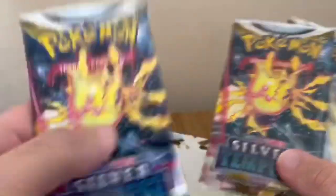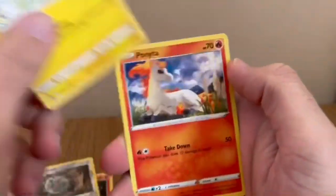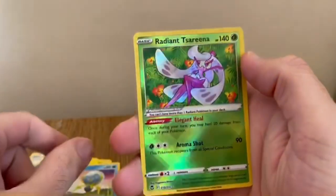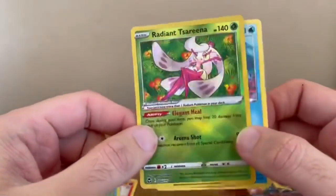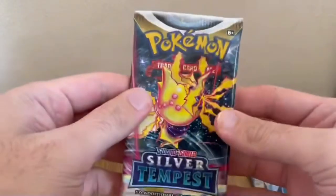We've got the Lugia artwork — let's do two of those and open this one first. Here we go: Water Energy, Drifblim, Braixen, Lopunny, Ferroseed, Pikachu, Ponyta, Floatzel, Dewpider. Oh, and a Radiant Serena! If you know, what an awesome pull — that's such a nice card, awesome, needed that for my collection. All right, let's see what the second one brings.